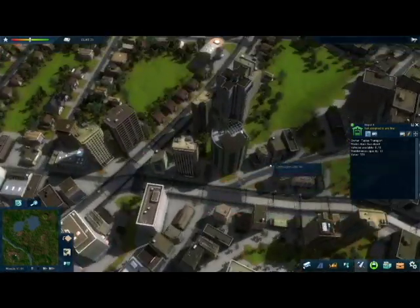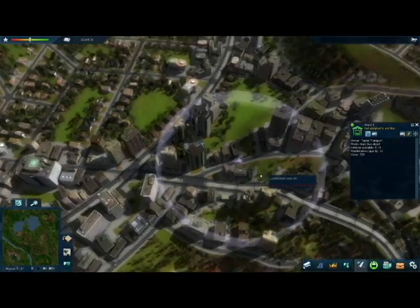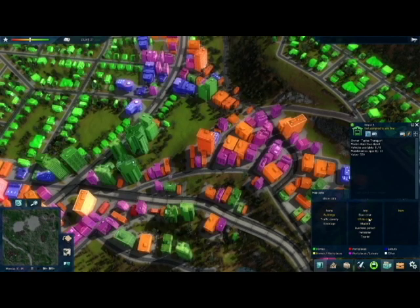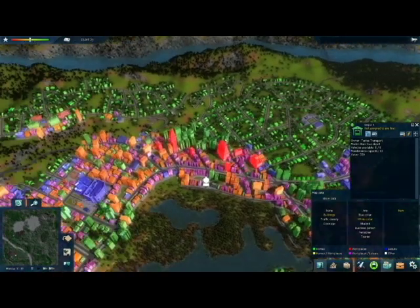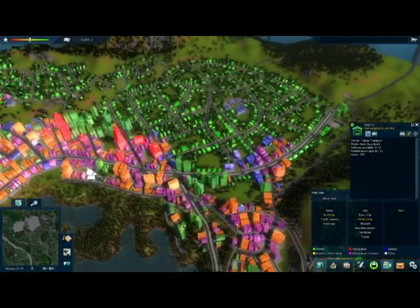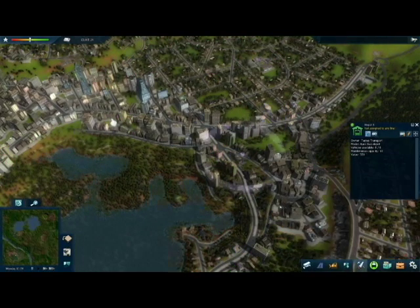We're just going to place bus stops in a circular fashion. I want to be connecting the white collar workers up. You can see there's a high density of white collar homes here, along with many workplaces and leisure here and here. So I'm going to do a loop around this housing estate, along this avenue and around this bit here. So let's build those lines then.